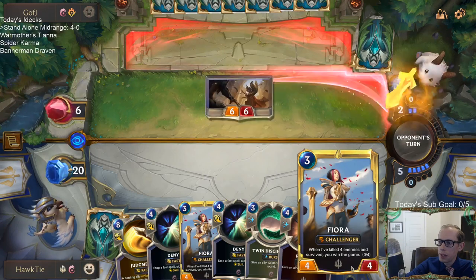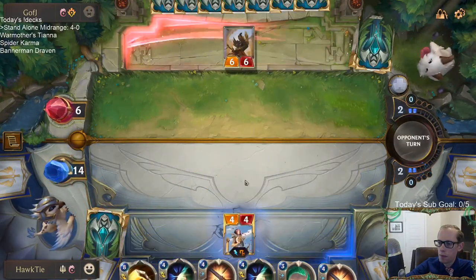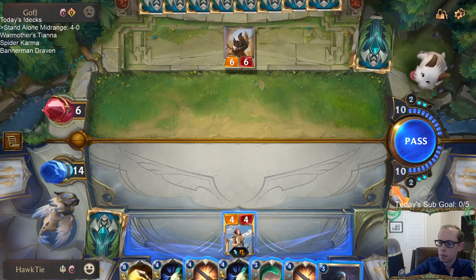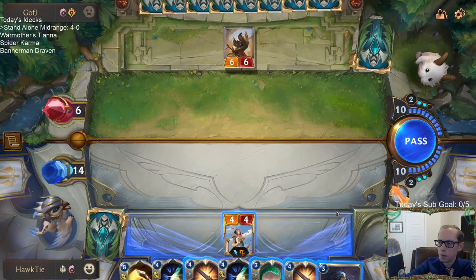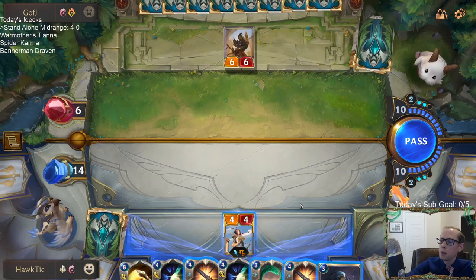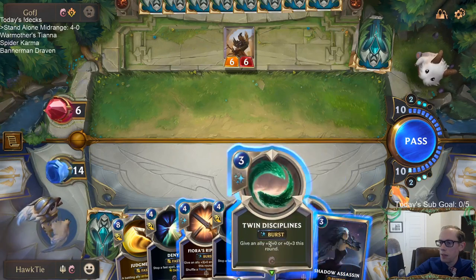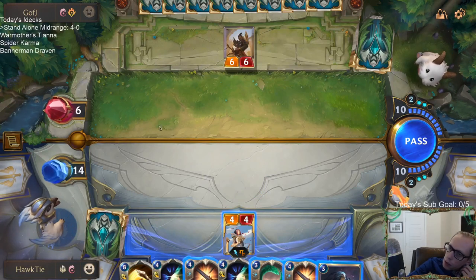Unfortunately the Fioras are reset, but one Karma's out of here. At 12 mana — this would be 3, 6, 10 — so I'd only have 2 mana left. I wouldn't have anything to protect the Shadow Assassin except it having a Barrier. I suppose if I want to go for Shadow Assassin lethal.